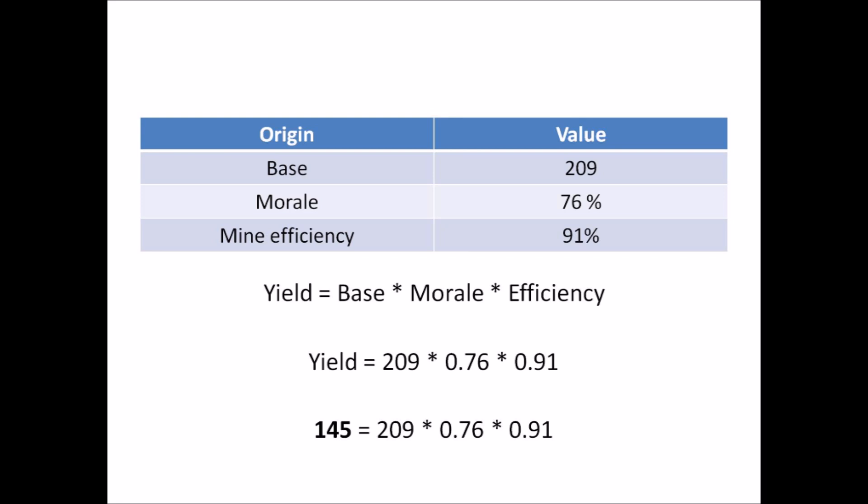There are two ways in which you can influence this. You can train workers to work in your mine control offices and increase your efficiency, which can go up to 120 (with a minimum of 75), and you can try to increase your morale, which I think the maximum is 100 — though I'm not entirely sure, since advanced medical options like medication and doctors aren't in the game yet.